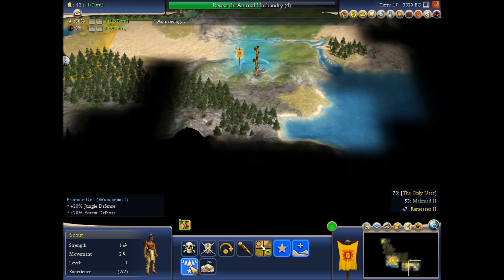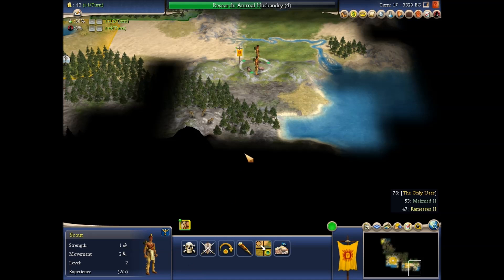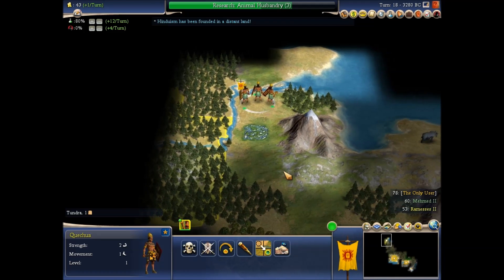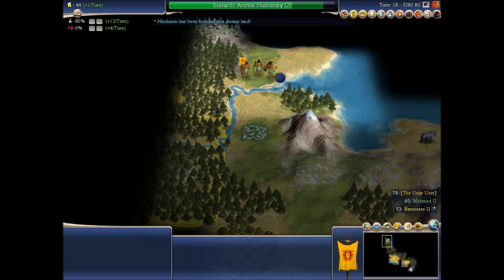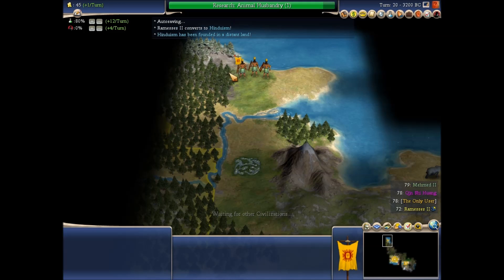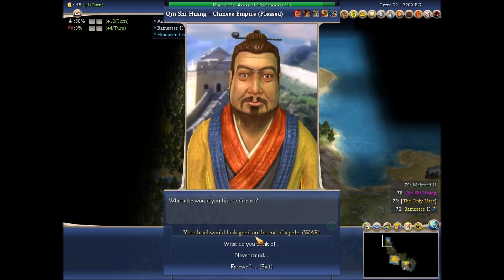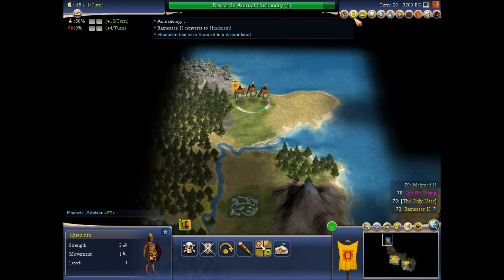Given you're an explorer, you're gonna be in this terrain often. Gandhi just discovered Hinduism, I guess. Oh, I found China. Do you have anything? I guess I'd have to do this up here — financial advisor.